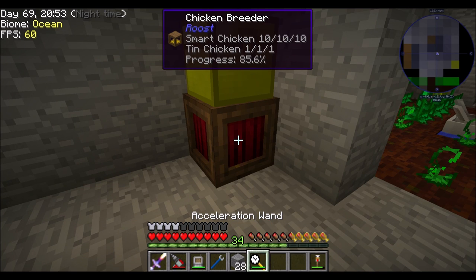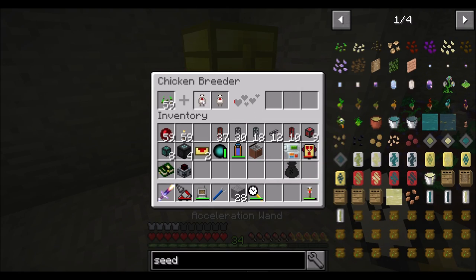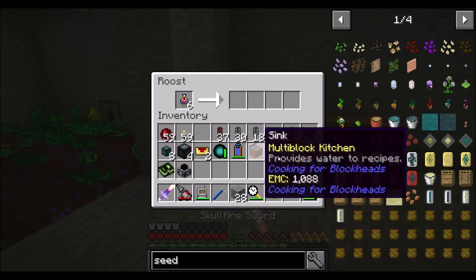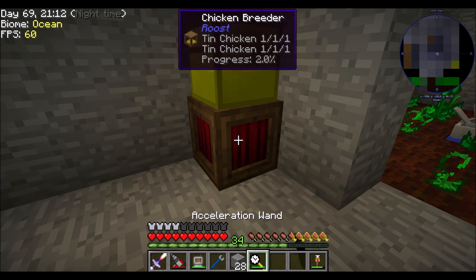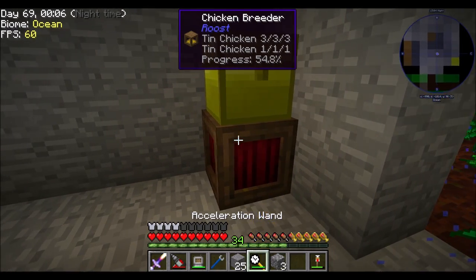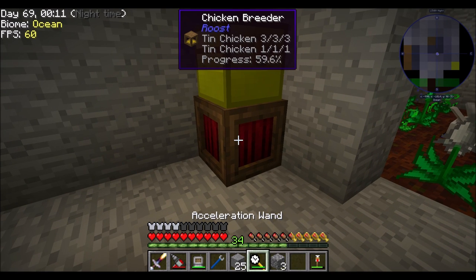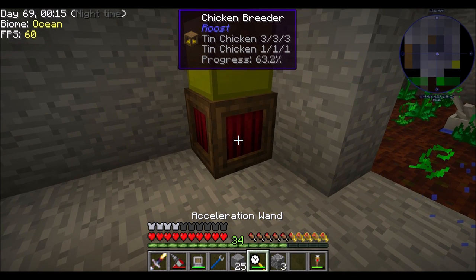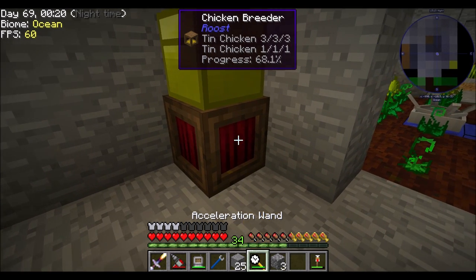And then we can start making tin, because that's what I need right now. For the record, this is really slow. Had I gone tin via Mystical Agriculture, we probably would have had far more tin than needed at this point. But long-term, we'll produce way more tin with these chickens than with Mystical Agriculture.